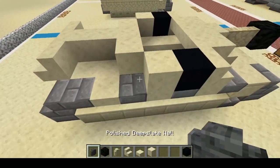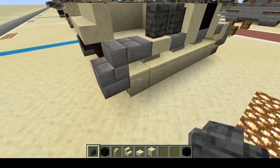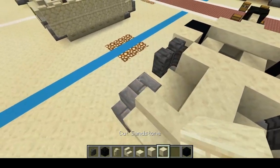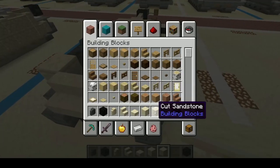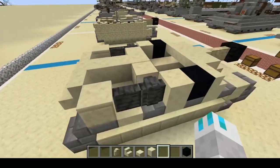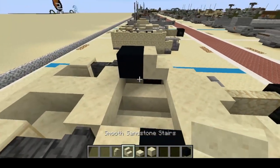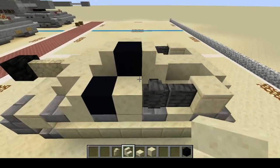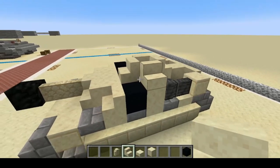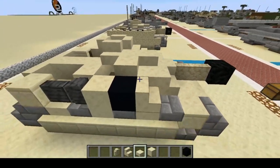Next, we're going to add polished deepslate walls to the sides. And we're going to grab our cut sandstone again and place it right here as spare road wheels. We no longer need that. Next, we're going to put a placeholder right here and then do stairs all the way around it, giving us our commander's cupola. And all we have left to do is do one, two, three like so.